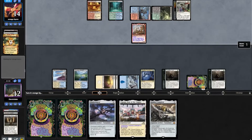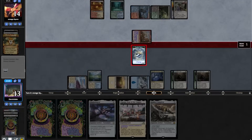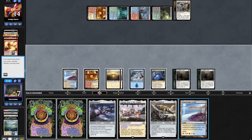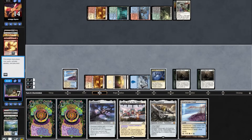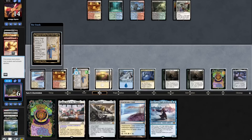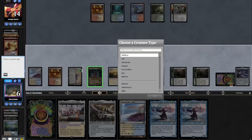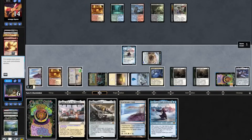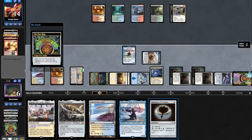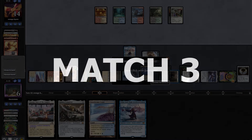Opponent dashes out a Ragavan, attacks in, and we pay one and sacrifice the Wandering Emperor to get a blocker, taking down the Ragavan. They fire off Tribal Flames taking us down to 8. We play out a Wandering Emperor, draw a card, play a Saga into a Shadowspear. We topdeck an Urza, draw two, find a Cavern which we play naming Artificer, cast an uncounterable Urza, then cast another Wandering Emperor. Opponent scoops it up. On to the next match.